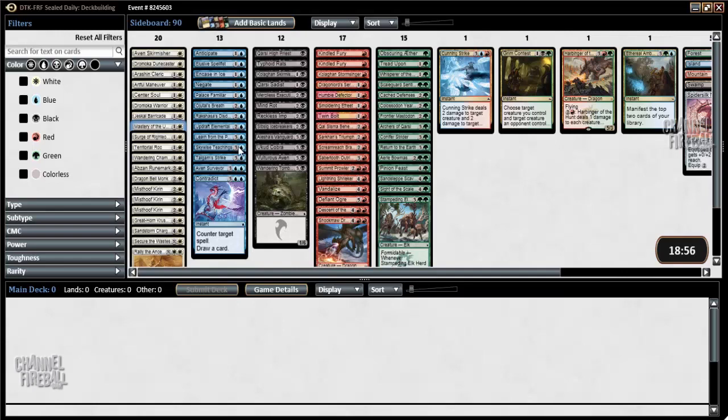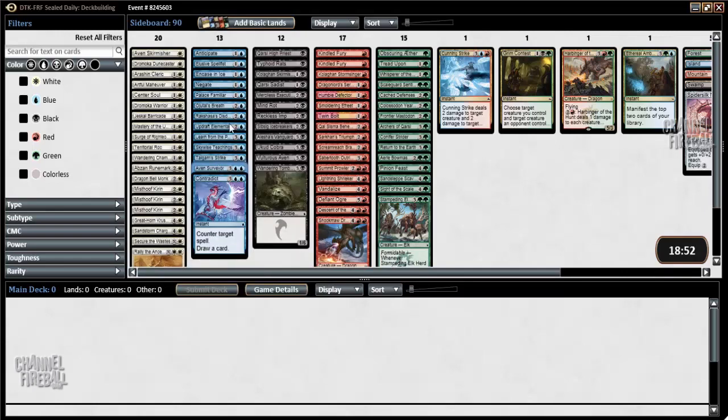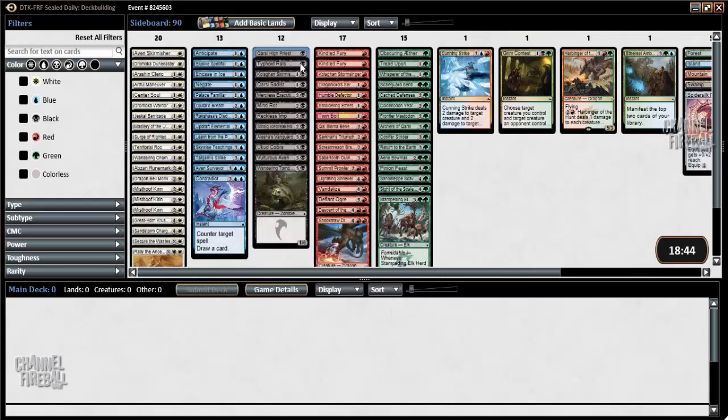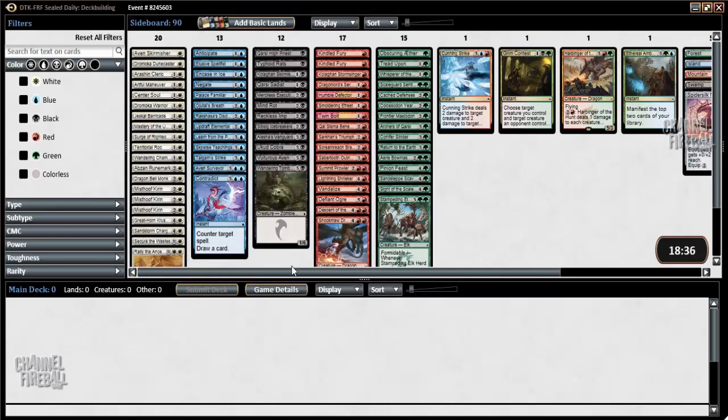Blue doesn't have much appealing — Avon Surveyor is a good card, but no single card that really makes me want to play blue. The High Priest can be good in combination with the right cards. Black has Merciless Executioner, Ukud Cobra, Vultris Avon — black is also not great, but is fine.